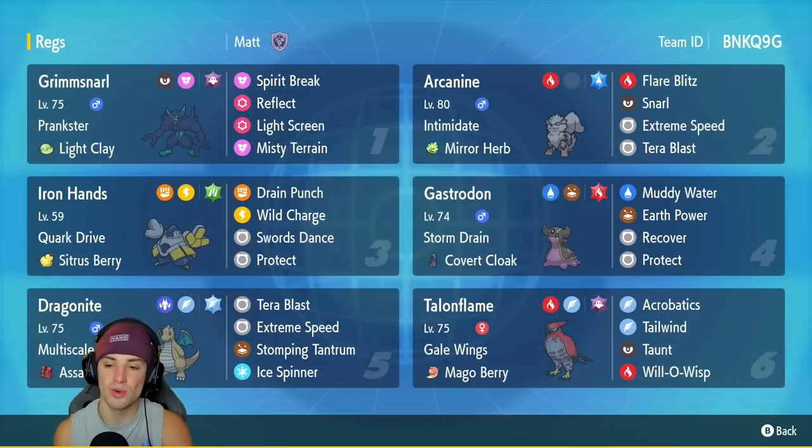Fourth Pokemon is going to be Storm Drain Gastrodon — great at countering Water Pokemon. It's got Covert Cloak as its item, rocking Muddy Water, Earth Power, Recover to recover HP, and Protect for its final move.